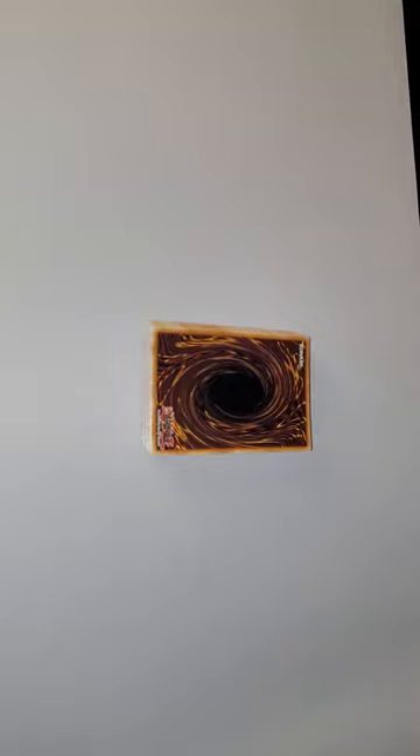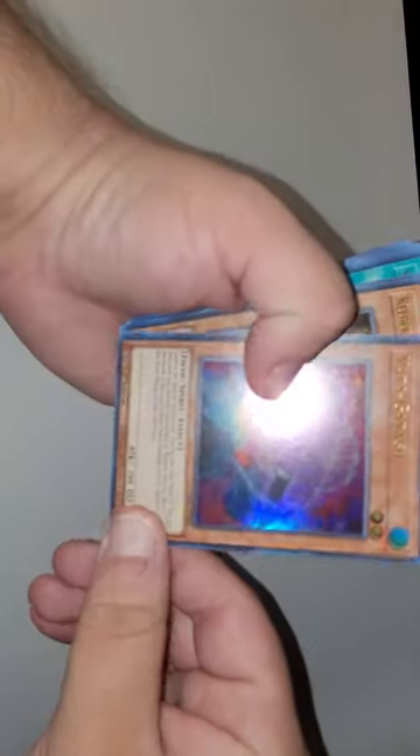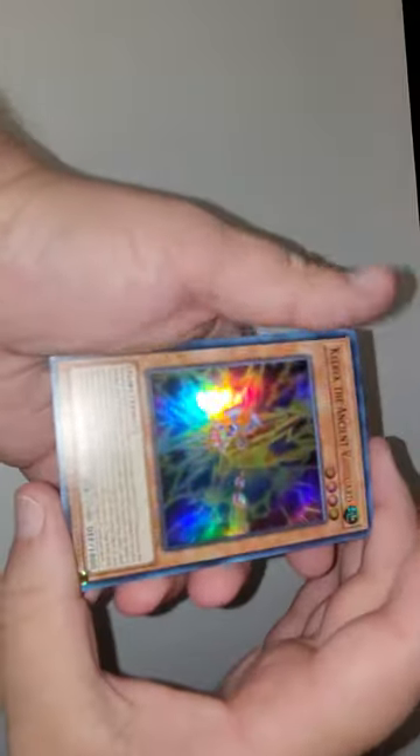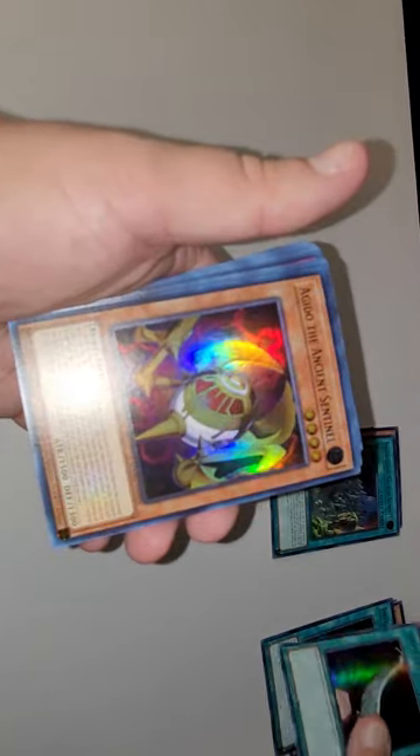Alright guys, we're back at it. I just opened all the packs — did not see what was in them, so hopefully we get some good cards. So let's find out. Starting things off today with Yadagorasu — that's really nice, very nice card, especially that rarity. We got Kellback the Ancient Vanguard — that's nice. Beautiful Princess — pretty good. Soul Sword Sacred Summit. Instant Fusion — nice, a classic. Harpy's Feather Duster — another classic, pretty nice too.